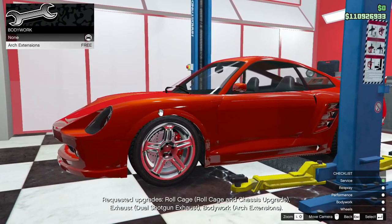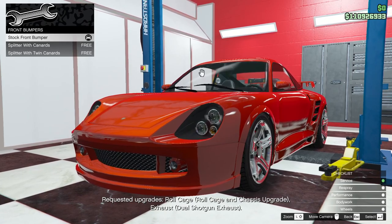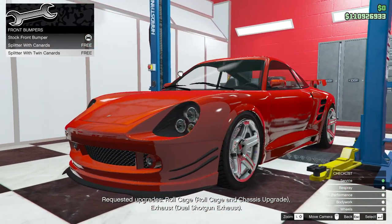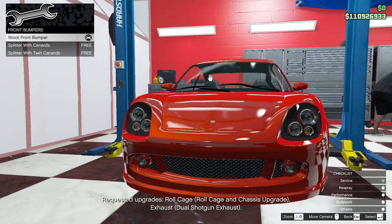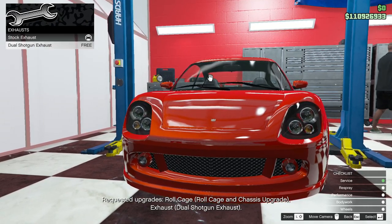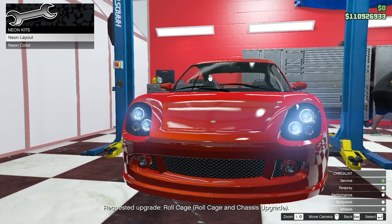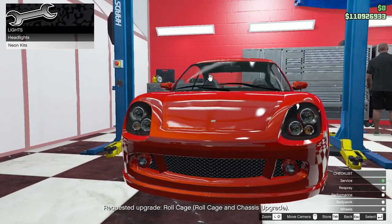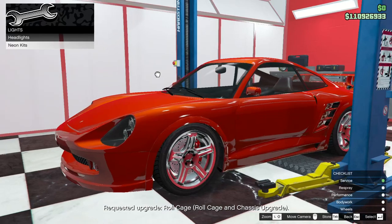Bodywork — let's see arch extensions, we want the arch extensions. Yeah, that kind of works. Bumpers. Do we want to go with the canard route? Porsche with a beard — kind of like the stock look on that, you know me and canards. Rear exhaust — dual shotguns, absolutely. Headlights — yeah, this probably should have xenons. Neon kit — neon layout front, back, sides. Nothing's gonna match the blaze. Could do crew color to give it that kind of highway 35 sort of look.